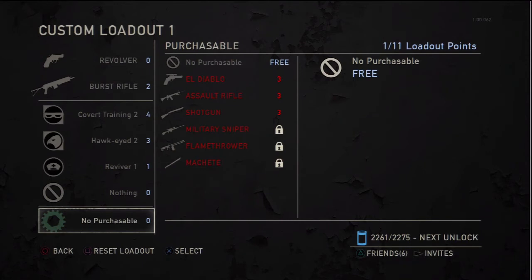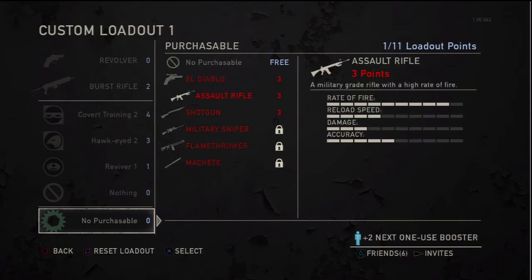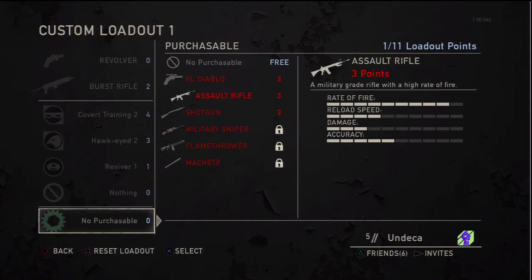I'm going to go into purchasables. A purchasable is a device or death machine. The first one is the Diablo — it's just the .357 with a scope on it, pretty cool. The assault rifle — cool as hell, but really low on ammo, so if you do decide to unlock it, you really only get one kill with it. Just be aware. Shotgun — I've used it once, it's alright.